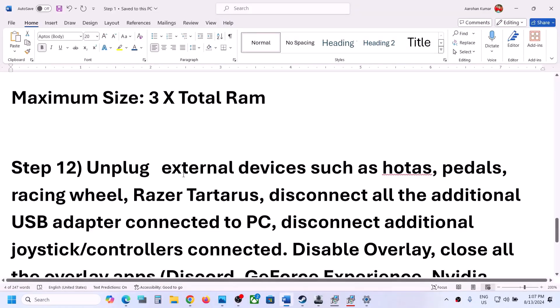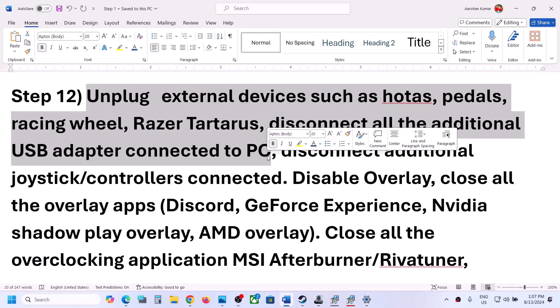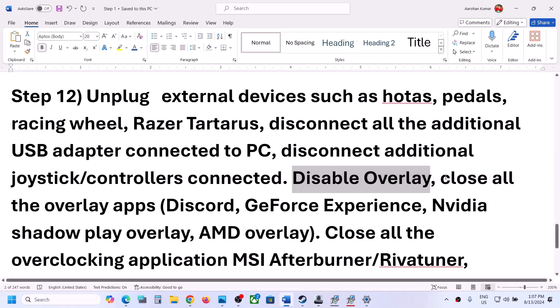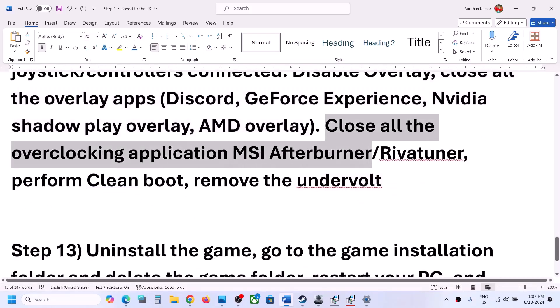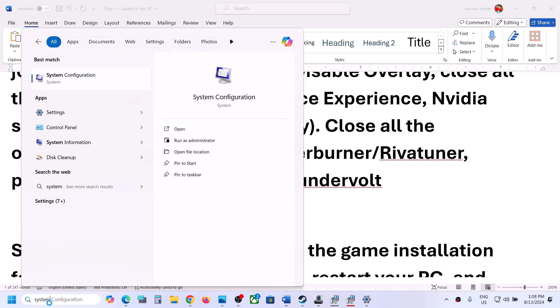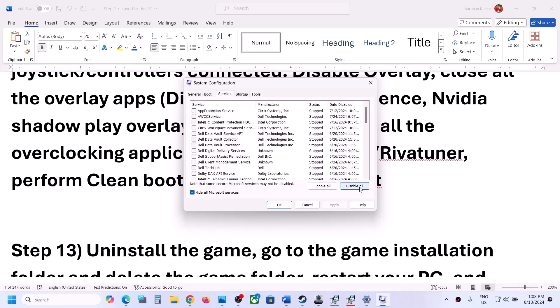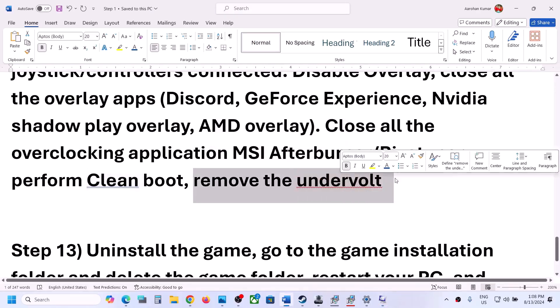The next step is to unplug all external devices you are not using, such as HOTAS pedals, racing wheels, USB adapters, or dongles. Disconnect any extra controllers. Also disable overlays — if you have Discord overlay or GeForce Experience overlay enabled, turn them off. Close all overclocking applications like MSI Afterburner or RivaTuner. Then perform a clean boot: type 'System Configuration' in the Windows search box, go to the Services tab, check 'Hide all Microsoft services,' click Disable All, click Apply, click OK, and restart your computer. Also, if you have undervolted your system, remove the undervolt and then launch the game.